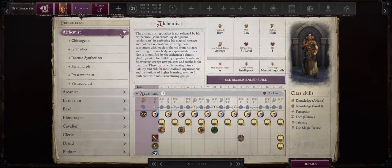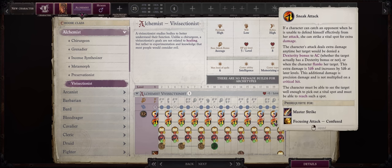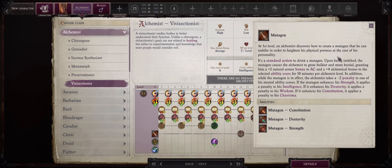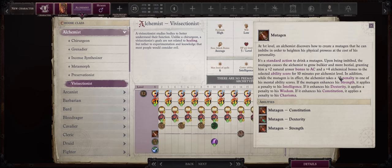Let's get started with Alchemist. Alchemist does have more than one great archetype, but the one that usually stands out — the most famous one — is definitely Vivisectionist. It is by far one of the most stacked archetypes in the whole game. First, they have full sneak attack progression just like a rogue — that's 10 dice of sneak attack at max level. Second, the highly powerful Mutagen ability gives them a huge +4 alchemical bonus to one of their physical scores, usually Dexterity or Strength. Because this is alchemical, it stacks with pretty much every other bonus to ability scores, including from spells and gear.